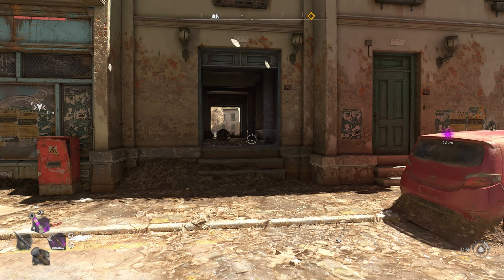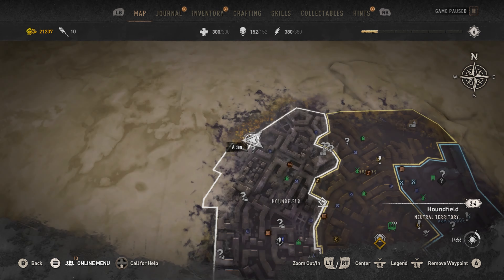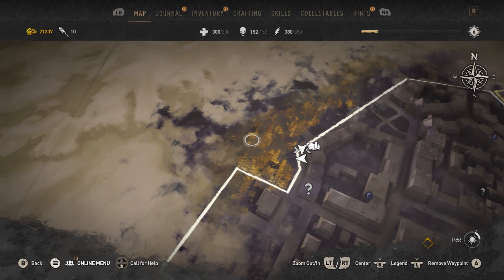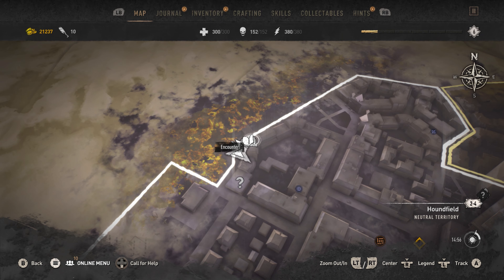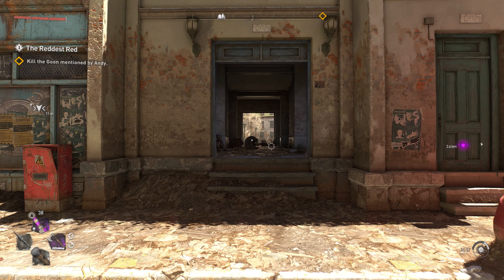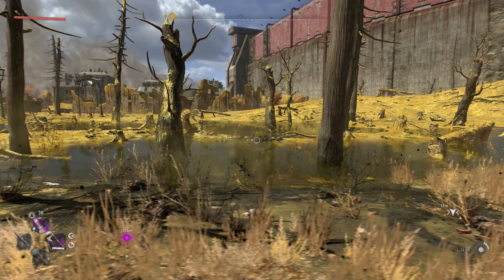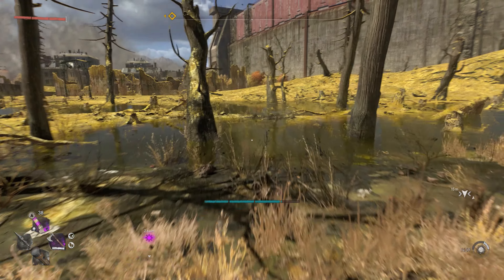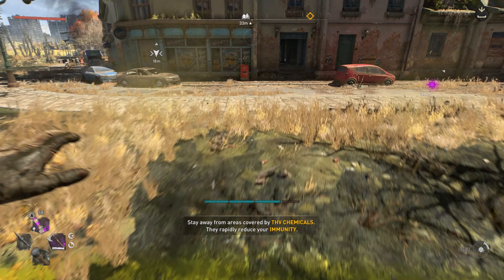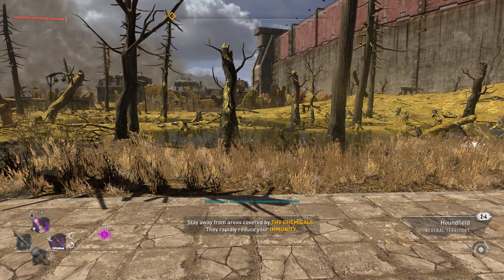We have finally made it to the last black rubber duck location. This location is going to be in Villador — travel to the top left corner of the map, where there's going to be a little corruption zone. Once you get here, put this little tunnel at your back and walk straight forward. You will see right there — there's a black piece of rubble. You are going to have to run in here, jump, grab it, and get back out. And there you guys have it — that is the final piece to the black rubber duck sequence.